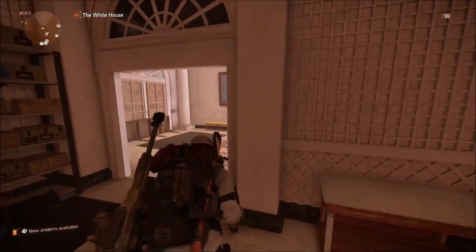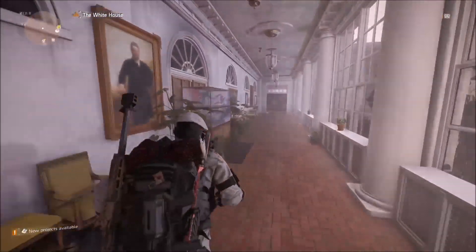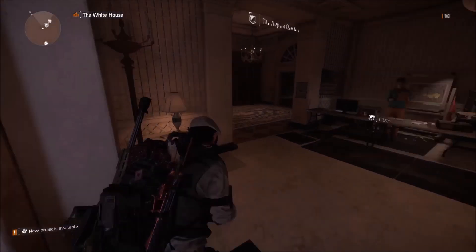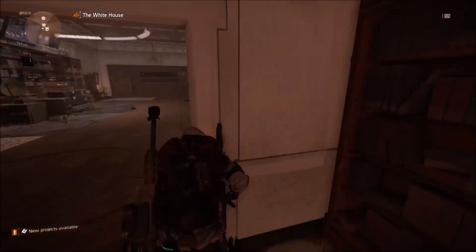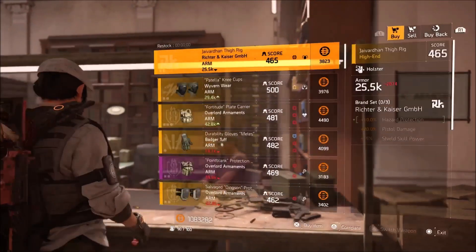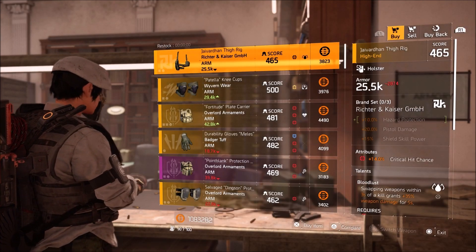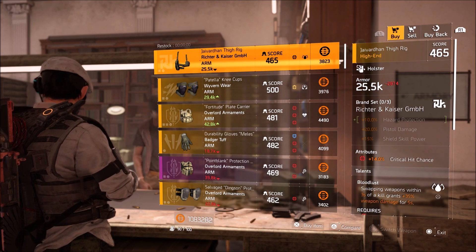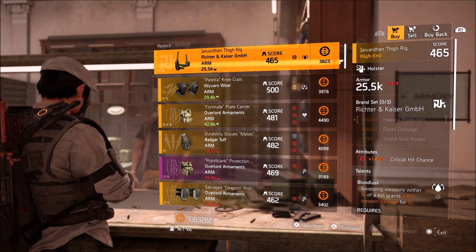Moving on down to the Clan Vendor. For anybody new — I say this every week — my Clan is a level 30 Clan, so expect to see items at level 30 Clan only. The lower Clans seem to get the better end of the deal when it comes to items, but hopefully that changes in TU6.